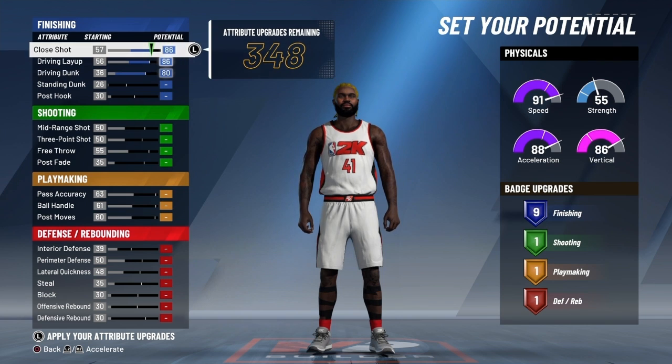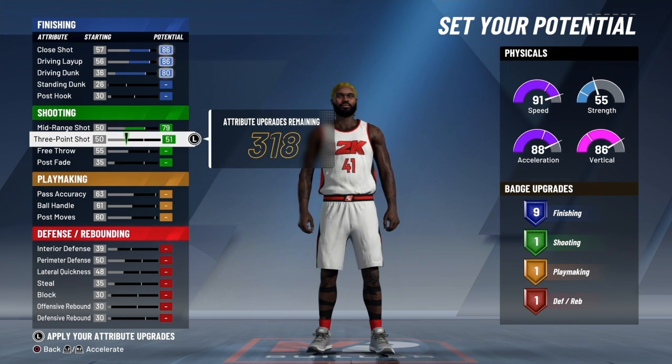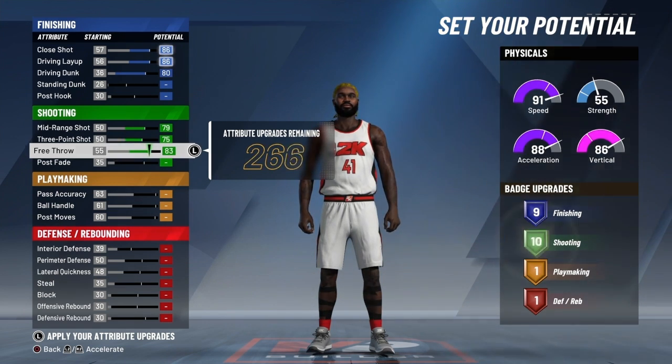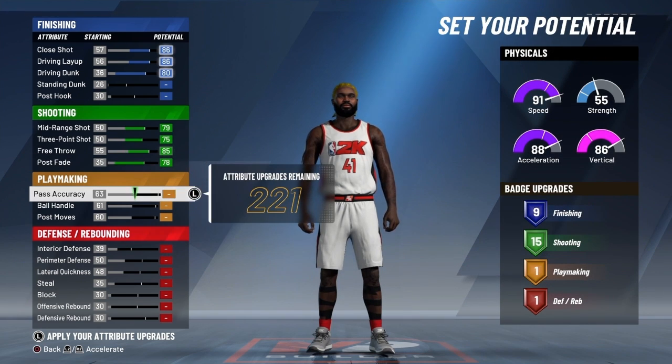You can choose to put the badges up depending on how you feel. You can have 10, you can have 11 — that's your preference. We're gonna max out on the shooting. Make sure you have 15 shooting badges. These are my preferences. This is how I made the build and I need the badges and everything.